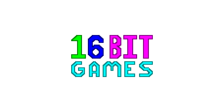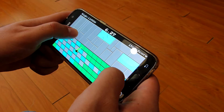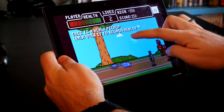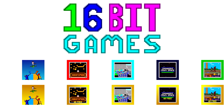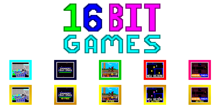But before I get into that, a quick message from this video's sponsor. Today's video is sponsored by 16-Bit Games. 16-Bit Games offer a variety of games on both Android and iOS. You can play them for free, and if you like them, you can buy them completely ad-free on both platforms. If you are interested or want to support the channel, why not check out our games today from the links in the description below.